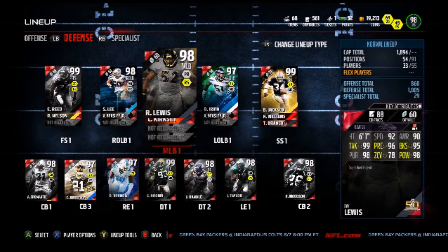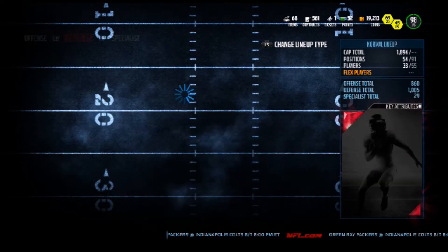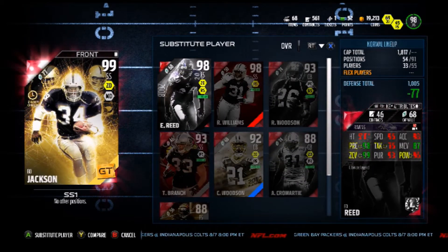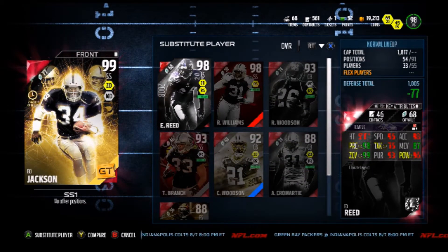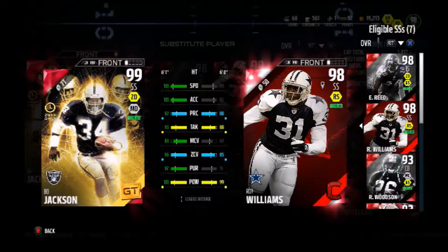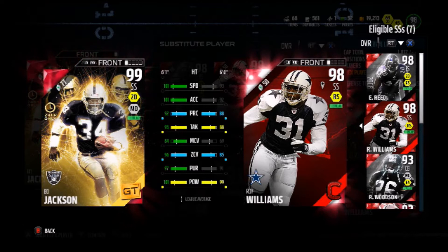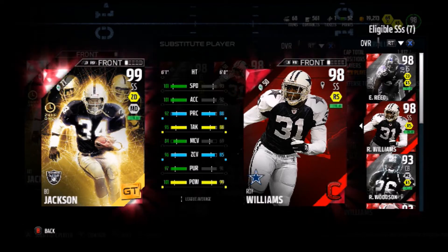Alright guys, Master Iron back here again. I did it — I bought the golden ticket Bo Jackson. I had saved up 1.1 million and I kind of sniped him for that price. Take a look at his stats guys. He's so fast and that 101 hit power is so dumb.